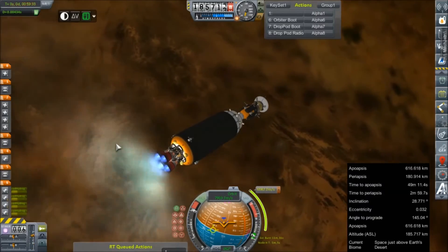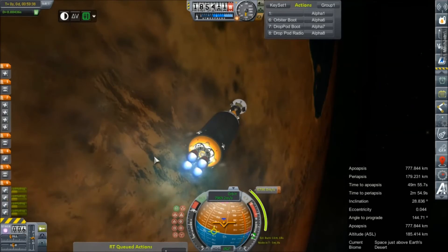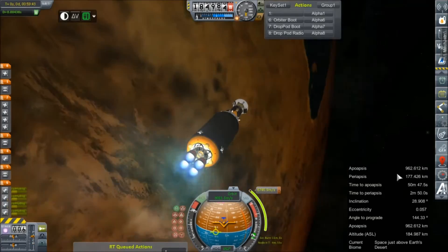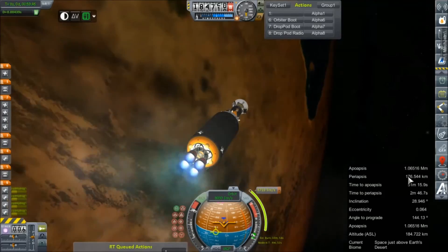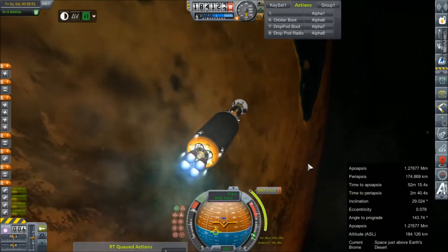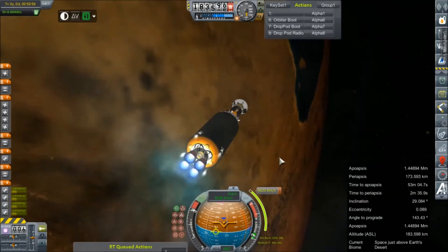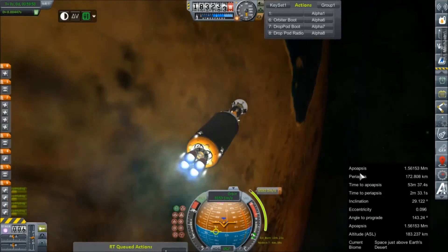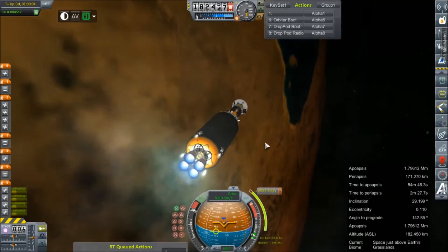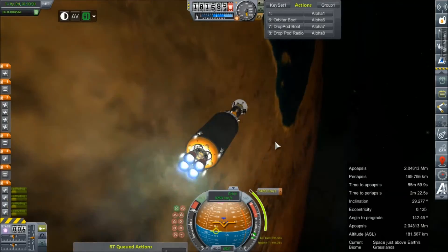We do just need to keep an eye on our periapsis; we've only got about 40 kilometers we can fall before we're in the atmosphere again, and maybe another 10 kilometers after that before it starts really creating a problem. So we might shoot a little high in hopes of having some spare delta-V, although if we could cut that as close as possible and get as much of this Oberth effect as we can, that would not be a bad thing — provided we can do it without accidentally breaking the arrow. You'll get to see it in real time along with some colorful words.